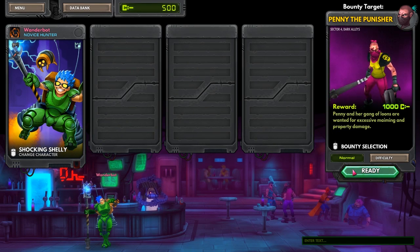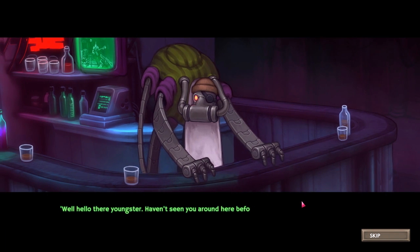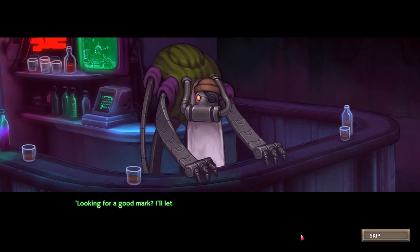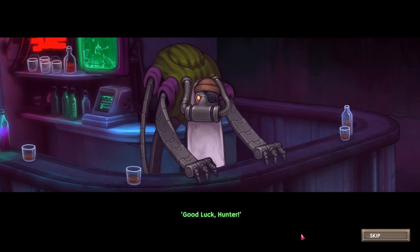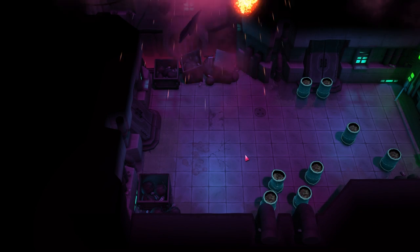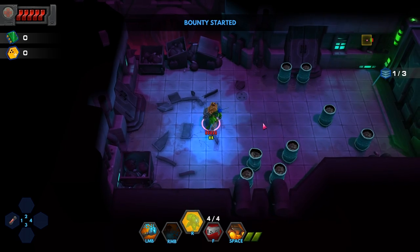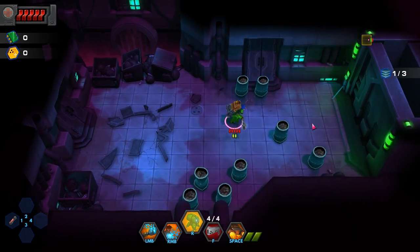We're going after Penny the Punisher. Alright. So it looks like this is much more of a melee game than I thought. There's some NPC dialogue — an old guy giving us a tip to bypass most of her gang. I like the visual design for the NPCs and stuff. I kind of wish the enemies followed in the same suit — it seems mostly like goons. So I've got a lightning thing, a staff, a turret, and a rocket pack, which works a little bit better than the jump.